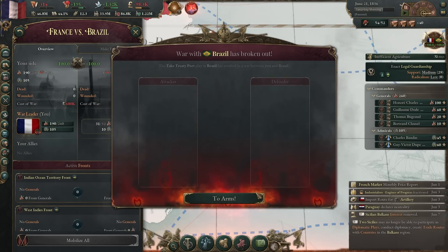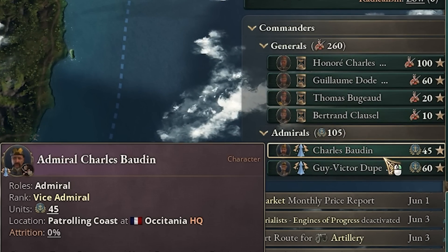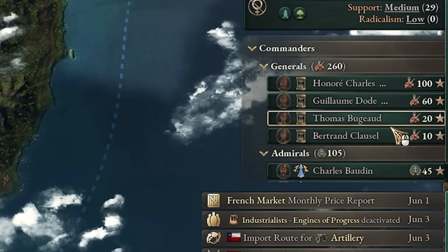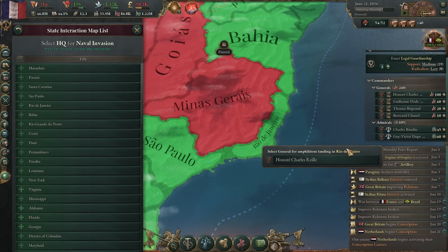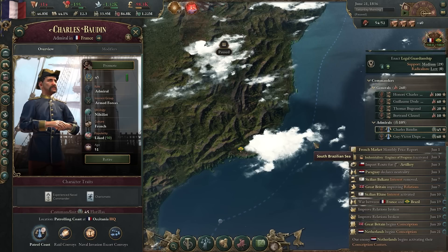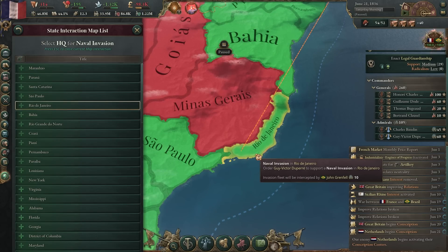Looking at Brazil as a prime target for a treaty port — they're in a war in their north and south with only 25 battalions and 22 conscripts, while we have a whopping 260. I'm hoping by flexing our military muscles they'll just capitulate and we won't even have to go to war. Playing as France and hoping the other guy surrenders in a war — boy, this game isn't very realistic now, is it? It turns out Brazil decides to fight us, mostly because those cocky British are supporting them. Invading somewhere not connected by land requires a naval invasion. France starts with two admirals — one with 45 ships, the other with 60 — and four generals with varying battalions.